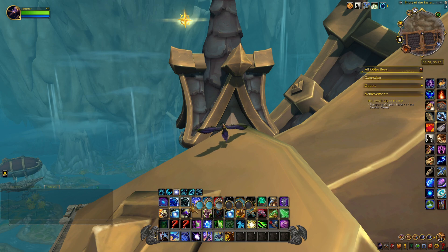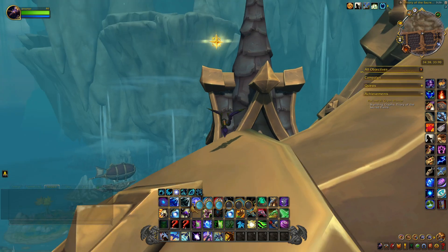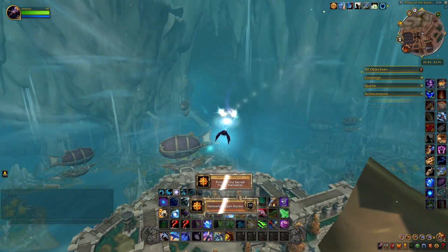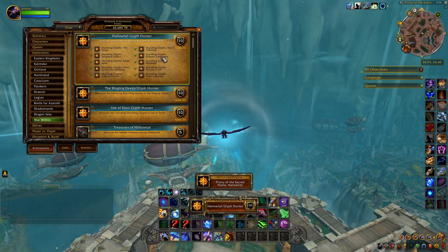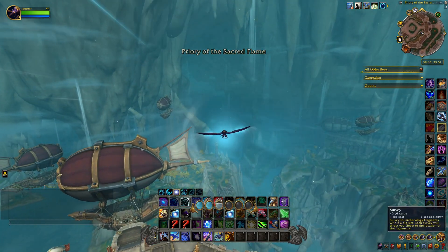The last glyph is right here in the Priory of the Sacred Flame, on top of the main building — you can see it right there. We'll grab this, and that's how you get the Hallowfall Glyph Hunter. Hope this video helped and have fun dragon riding.